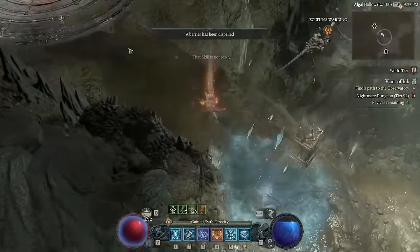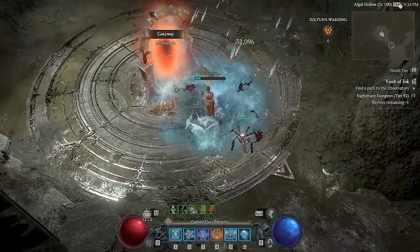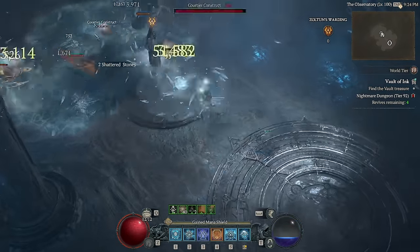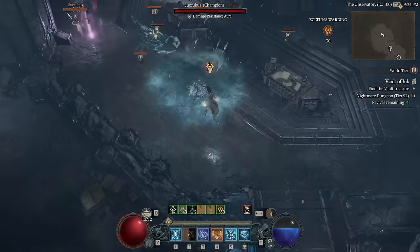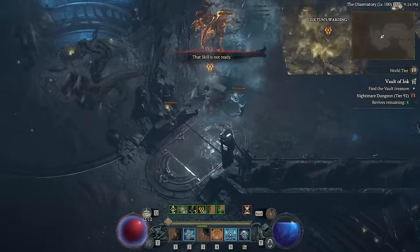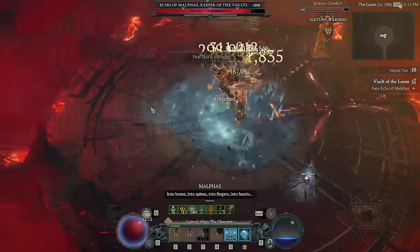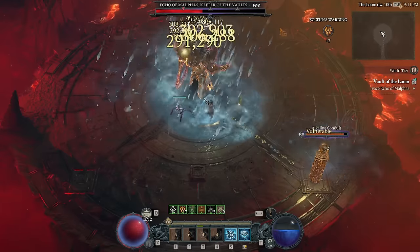Blizzard, Ice Spikes, and my little twist on it that I'm quite proud of is performing exceptionally everywhere you could possibly need it to. It's not really too much of a surprise — Blizzard/Ice Spikes was the second-best Sorcerer build last season, and now that they've massively murdered the best one in Ball Lightning, it's risen to the top, and it has got even better than ever, thanks to a cool little addition I'll go over.